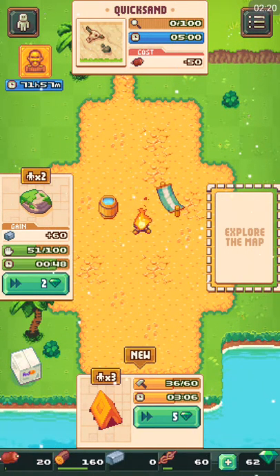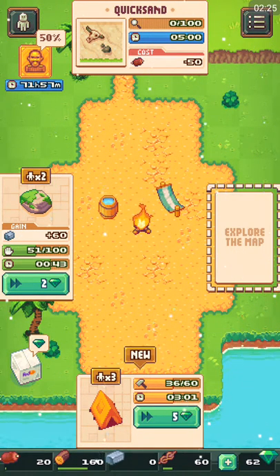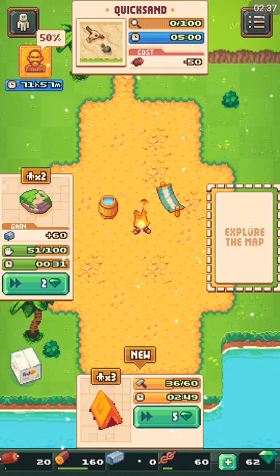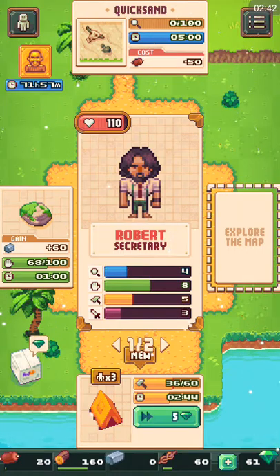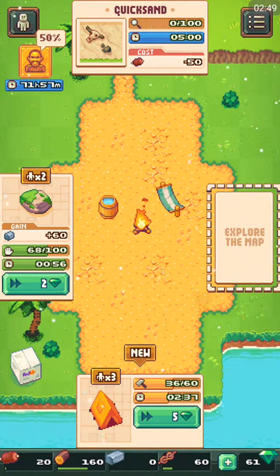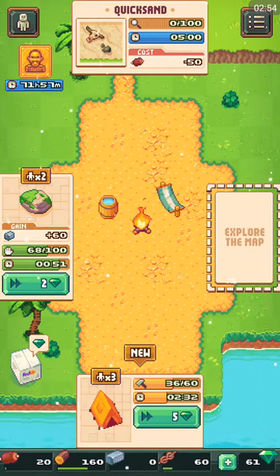I really just want this tent done. It costs 50 to go to the quicksand, but hey, can't hate. Once we get this done we'll start working on the food — we should get there pretty soon, probably like two or three more to go.